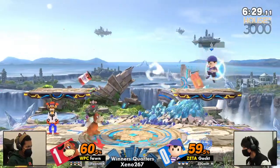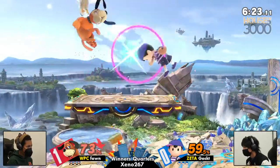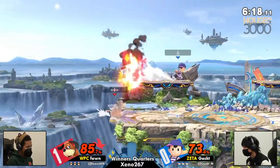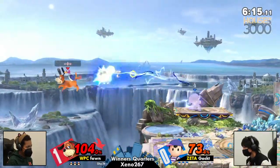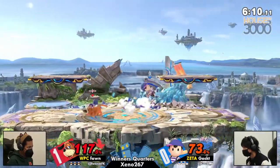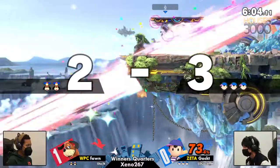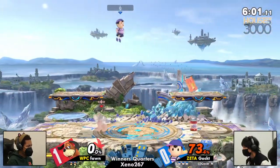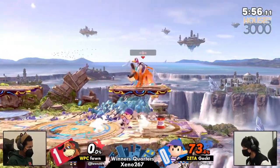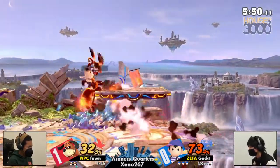Here we go, over on Small Battlefield — starting right off, this is a high-level game right now. Hype set right now, absolutely. I think this is another stage that's pretty even for these particular characters, but in a very volatile way, because the way that both of these characters just love having advantage — Fawn not having the can available.